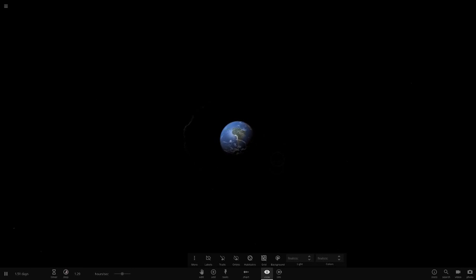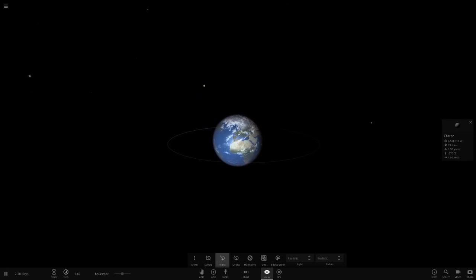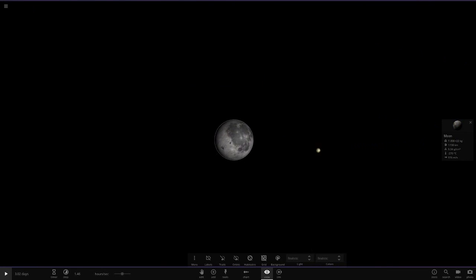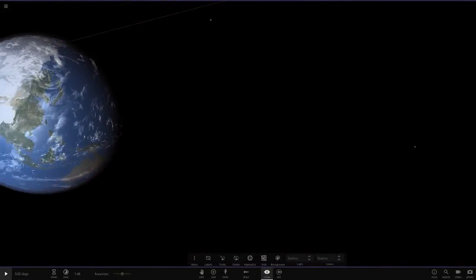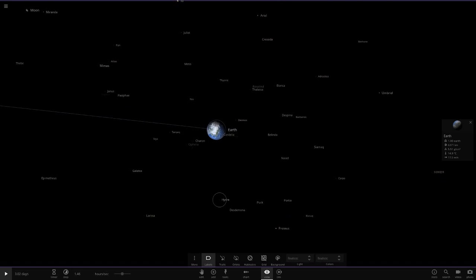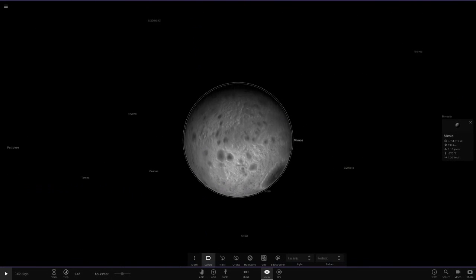Moons everywhere you look. If you had a telescope on Earth you could see all of these. Let's ask NASA to bring all the moons to orbit Earth — imagine having bases on all of them! Earth has about 7.5 billion people. The Moon alone could probably hold a billion people. Ganymede and Titan could hold a few billion each. Even smaller moons like Mimas and Enceladus — we could maybe make a base there if we had an atmosphere somehow.